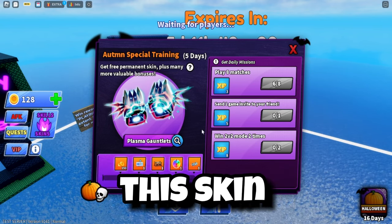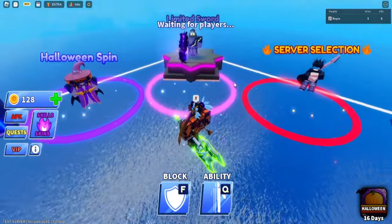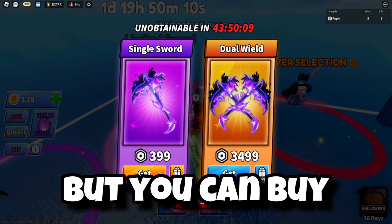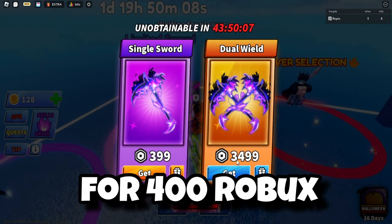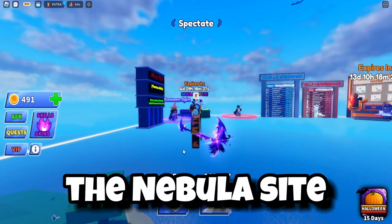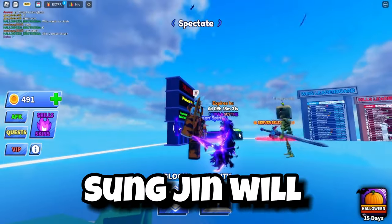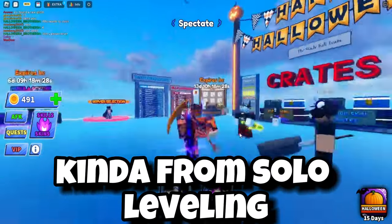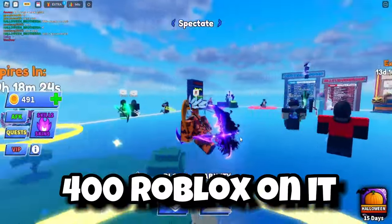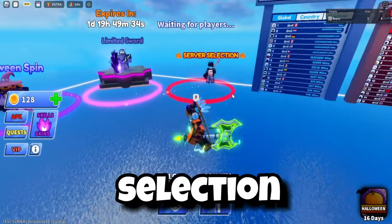There's a limited sword with an expiry date above it that changes depending on the day. You can buy the single sword for 400 Robux or the dual sword for 3,500 Robux. The Nebula site has an idle effect that gives off a Sung Jin-woo purple mode vibe from Solo Leveling, which I like — but I wouldn't recommend spending 400 Robux on it, let alone 3,500 on the dual version.